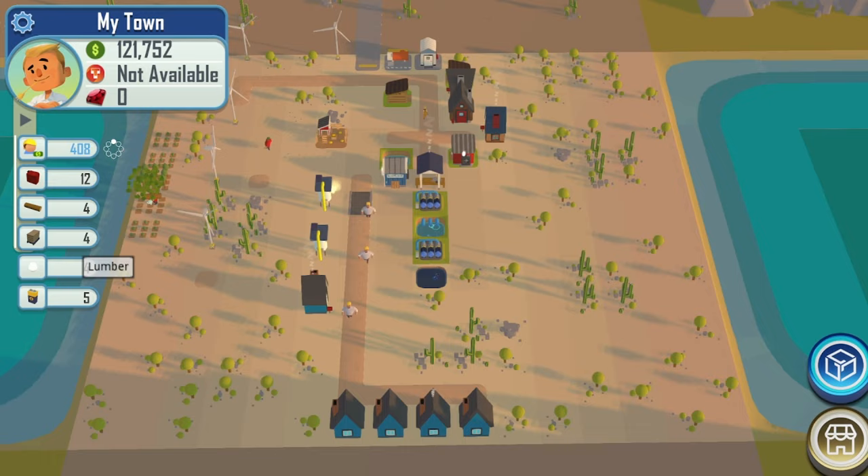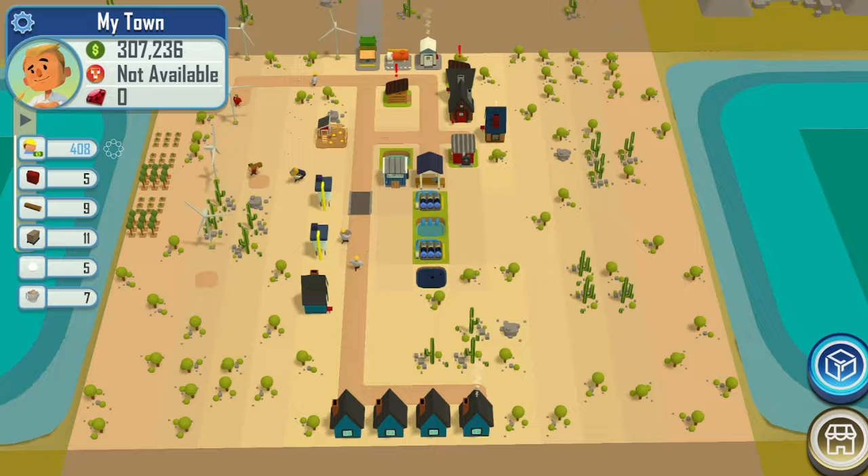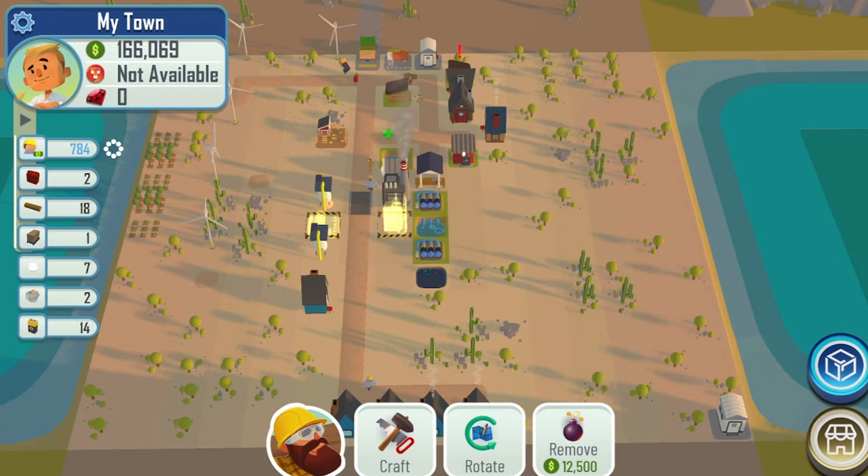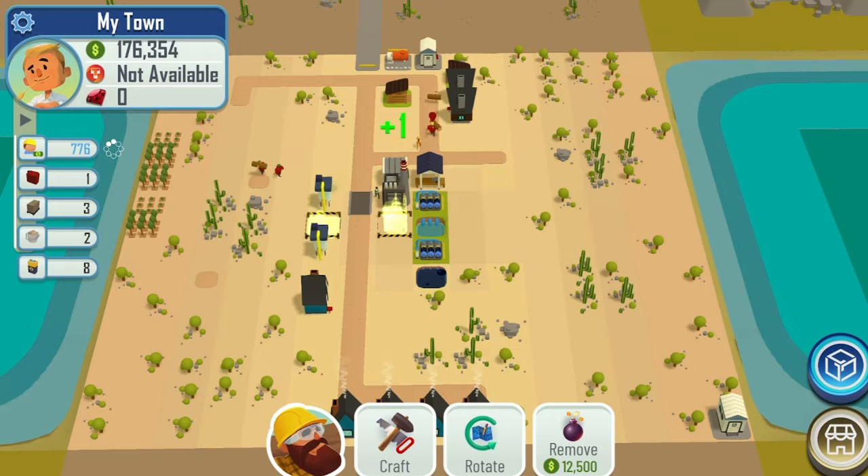That power plant is going to help a lot because it's going to give me passive energy for the lumber and also for the silica, making it so I don't need any of those wind turbines — I can just have the power plant. As you can see right there, the power plant is going to be making energy because of the passive crude oil from the oil seep.